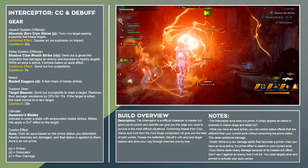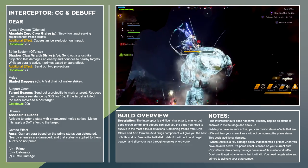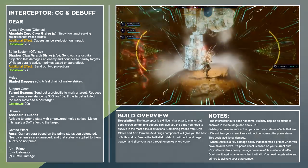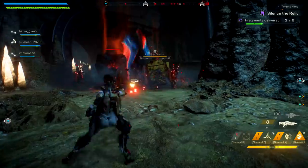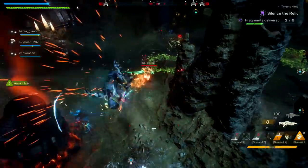Shadow Claw, the masterwork version of Wraith Strike, sends out a ghost-like projection to a target that bounces to up to three enemies. Enemies hit by the projection are primed with your current aura effect. So we send out Cryoglaive, detonate with our melee, then send out a Wraith Strike to prime the next group of enemies to detonate again.